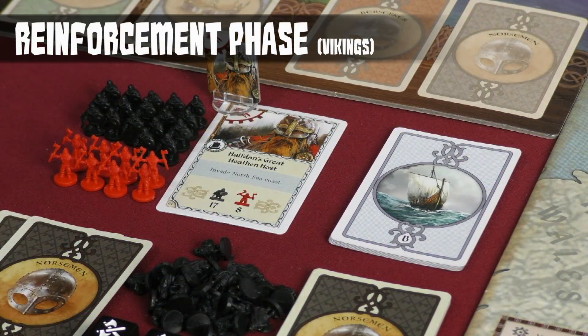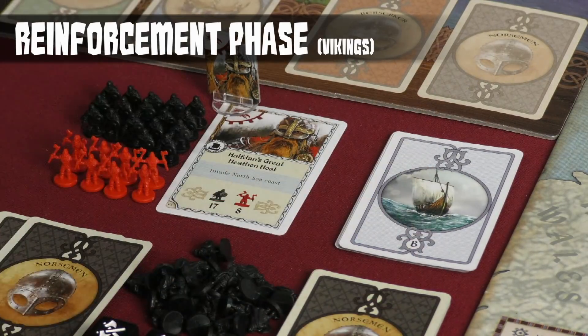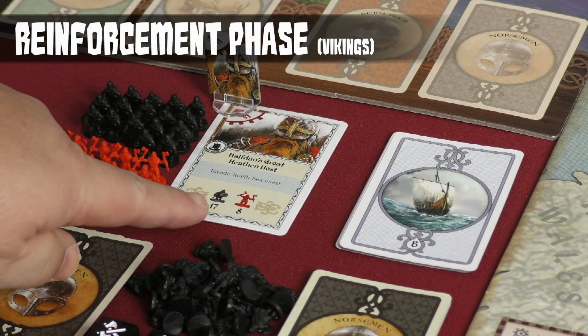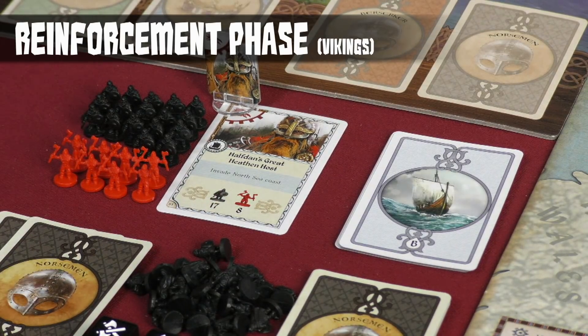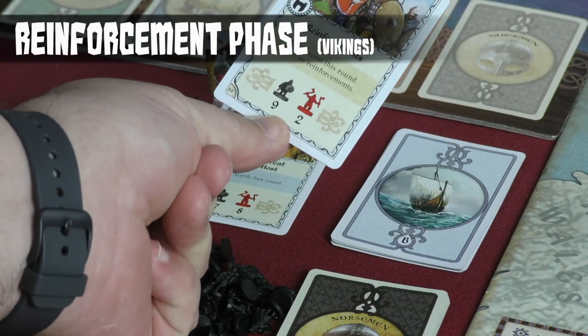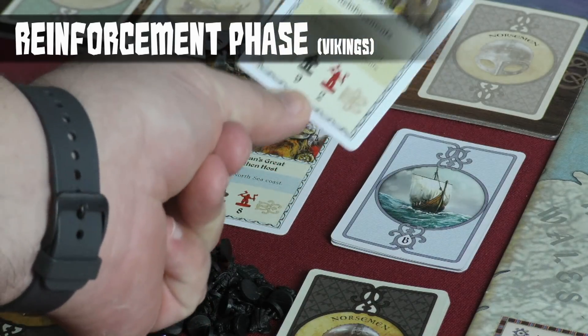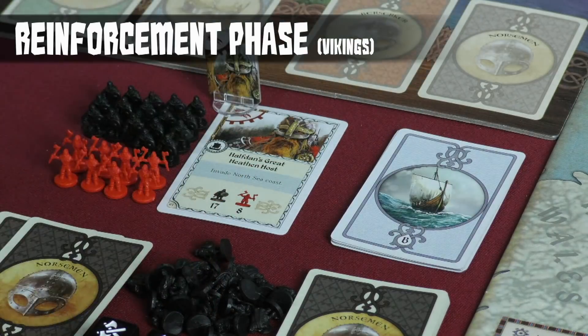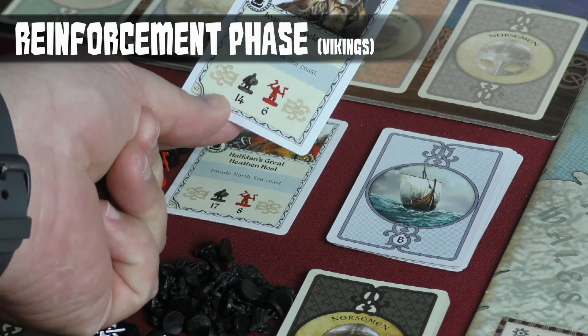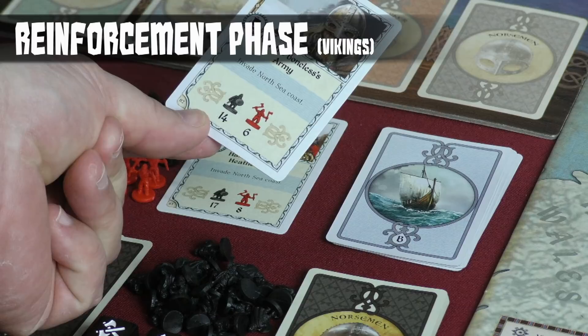For the Vikings, the reinforcement round has to do with the leader invasion deck. The Vikings start with Halfden's great heathen host already on the board — 17 Norsemen and eight Berserkers. The first Viking player of every turn will choose to reveal the top card, which will either be a reinforcement card or another leader that brings his army onto the board. The card also tells you where they can invade.